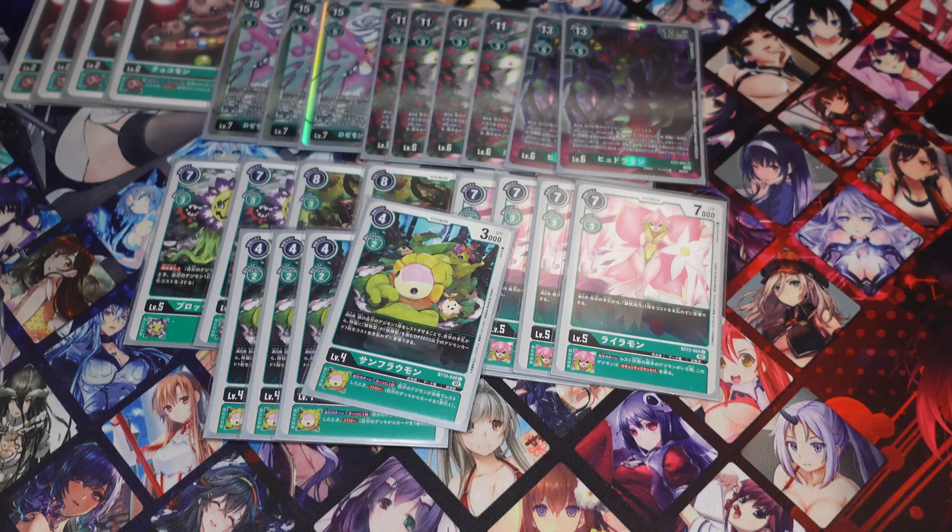Next, we're running four of the Sunflormon from BT13. By suspending this Digimon, you can Digivolve into one of your Digimon with the Fairy trait from your hand, reducing the cost by two. Mainly you're going to be using this in conjunction with Lilamon, so you'll be Digivolving into Lilamon for one, which is very good. The inherit skill is also pretty good — when this card Digivolves, if you have a Green Tamer in play, you can reduce the cost by one. So you'll be Digivolving into your Rosemons for two. And if you have any Oceanals on the field, you can further reduce the cost.